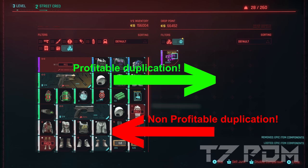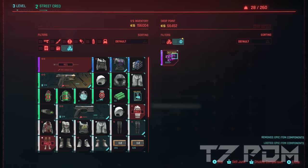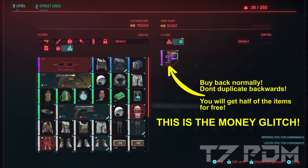Never duplicate from the vendor back to you because this is not profitable. The only profitable direction is from your inventory to the vendor. If you duplicate in the wrong direction you have to pay for all your items. If you simply rebuy them you only pay for half the items at the rebuy price — that is where the money comes from. Every time you do the duplication you get half of these items for free; the game only lets you pay for the first wave you sold.